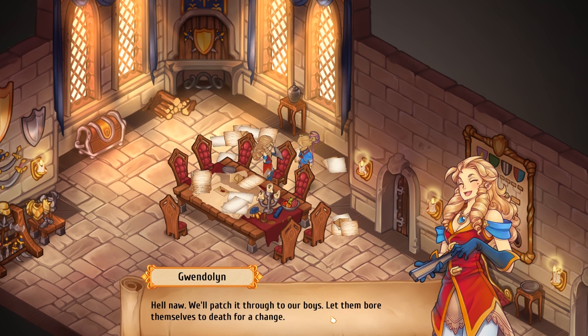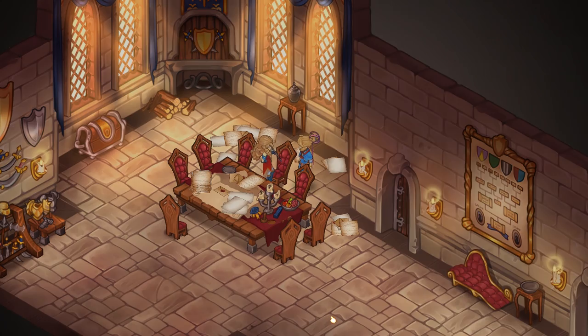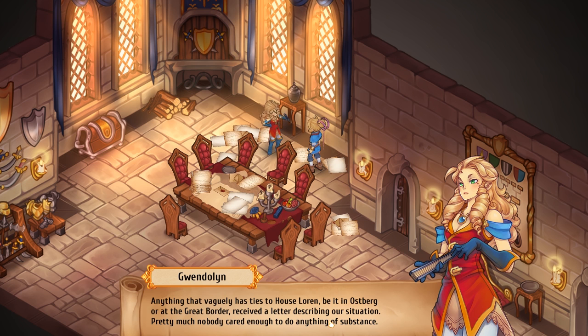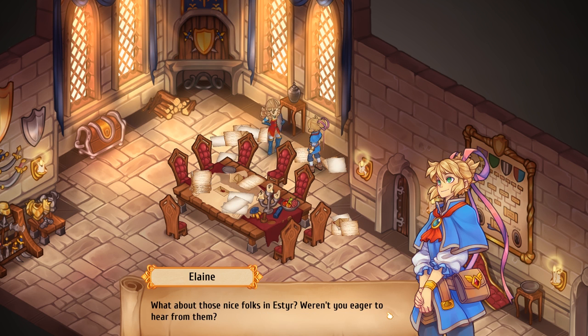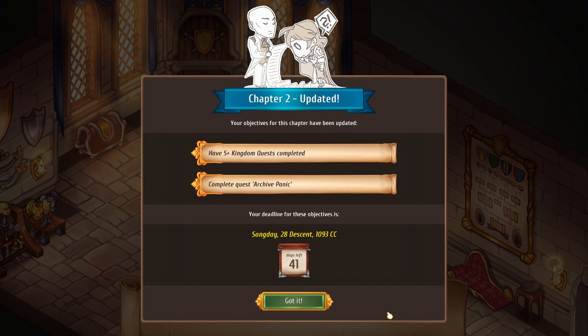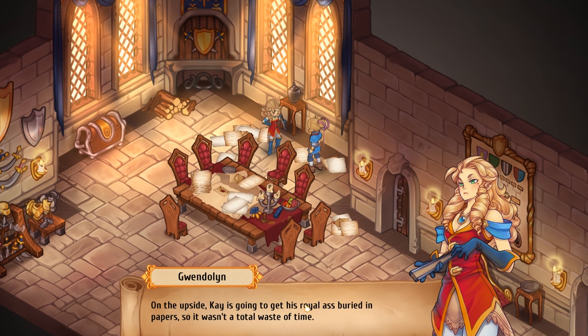Please tell me you don't want us to go there. Hell no — we'll patch it through to our boys. Let them bore themselves to death for a change. Okay, time to look at hard facts. Out of the 21 letters we sent out, 20 returned with a response. Anything that vaguely has ties to House Loren, be it in Ostberg or at the Great Border, received a letter describing our situation. Pretty much nobody cared enough to do anything of substance. What about those nice folks in Esther? Weren't you eager to hear from them? Remember when I told you about getting 20 out of 21? We have to complete quest Archive Panic as well. Kay is going to get his royal ass buried in papers, so it wasn't a total waste of time.